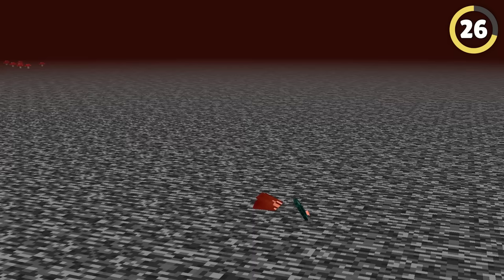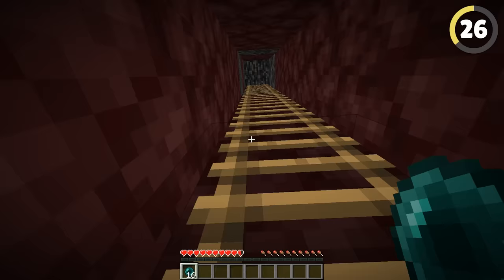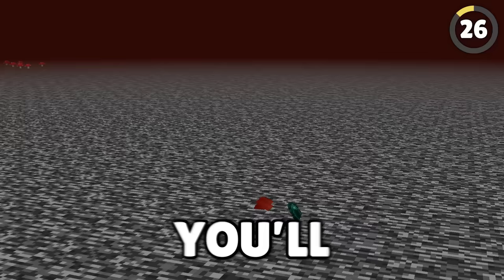This secret enderpearl technique lets you phase through walls — it can even get through the roof of the nether. Climb a ladder up to the bedrock ceiling, pull into the bedrock, and keep going forward. You're phased through the top.